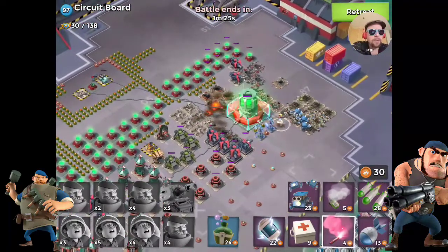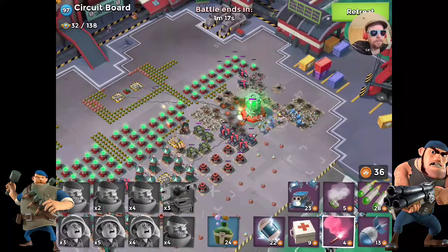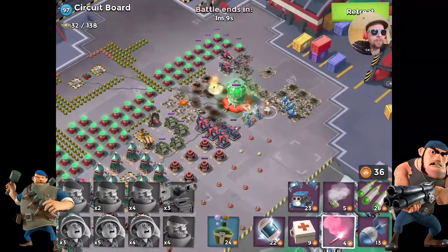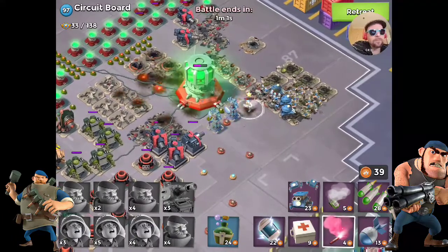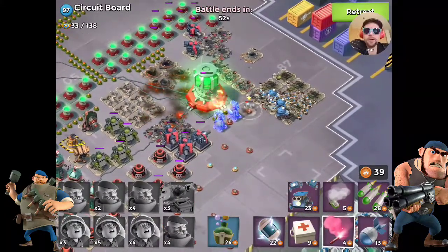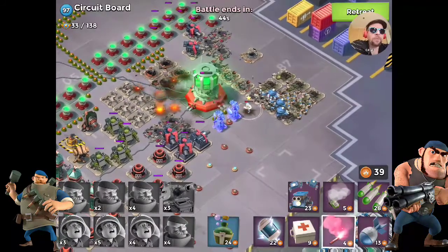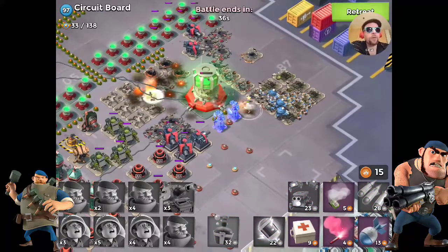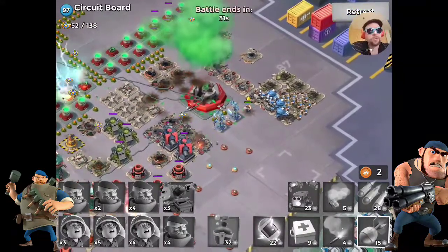Looks like we kind of beat the critters — maybe they got one of those down. With a minute 23 to go, this base is going to drop. Bullet's health is nice and low, so he's doing some good DPS. Just a matter of time. We'll go ahead and take a drink right now — 35 seconds to go, it should finish it off. We've got one more artillery coming right in here. Boom! Just like that, circuit board goes down to Bullets Best.